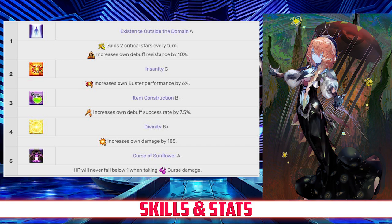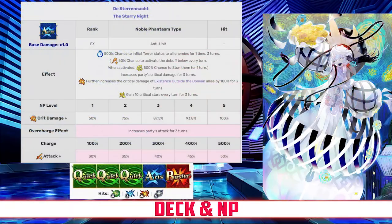Van Gogh has a Quick deck with Quick, Quick, Quick, Arts, Buster, and an Arts Noble Phantasm. Van Gogh's Noble Phantasm is Daystar and Noct. It's an AoE Arts Noble Phantasm that inflicts Terror on all enemies. It also increases the party's Crit damage for 3 turns, between 50 and 100% depending on level, and further increases the Crit damage of Foreigner allies by another 100%. It generates 10 Crit Stars every turn for 3 turns, and increases the party's attack for 3 turns, between 30 and 50% depending on overcharge.